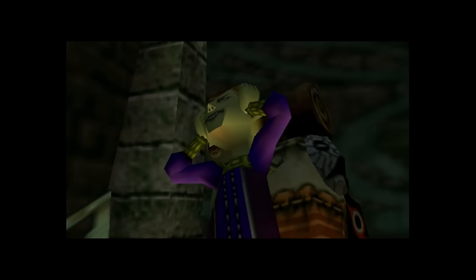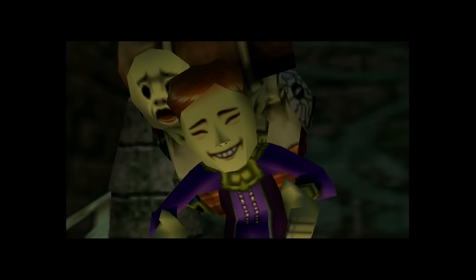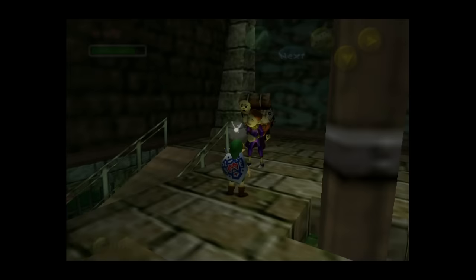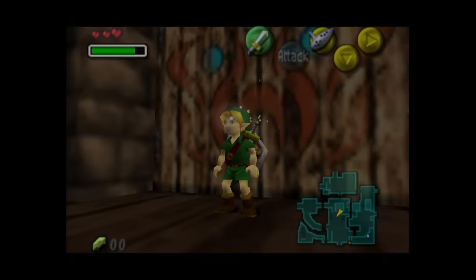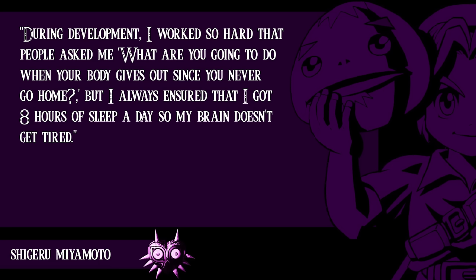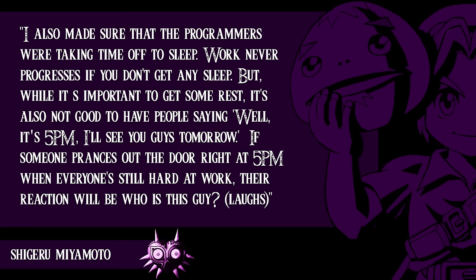It's no secret the Zelda team had to crunch to complete Majora's Mask. The team generally worked until 10pm, with English scriptwriter Jason Leung putting in 15 hours or more a day. Majora's Mask wasn't the first Zelda game involving crunch — composer Koji Kondo pulled an all-nighter to create a new title theme arrangement for the original game, as discussed in the first season of this podcast. In a 1992 interview about A Link to the Past, Miyamoto also discussed crunch, saying, "During development, I worked so hard that people asked what I'd do when my body gave out. But I always ensured I got 8 hours of sleep so my brain wouldn't get tired," and he made sure programmers were taking time off to sleep as well.